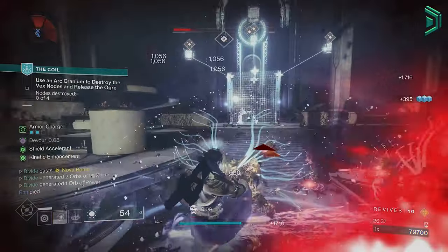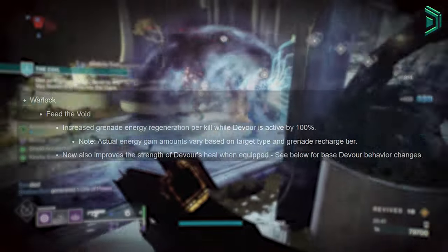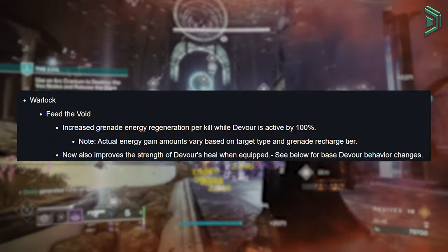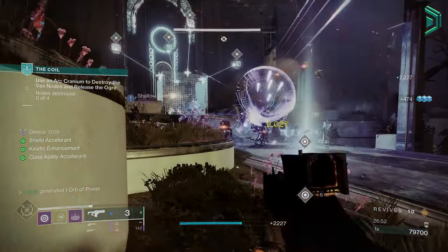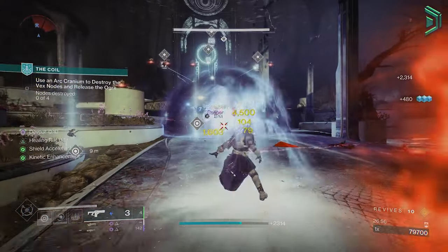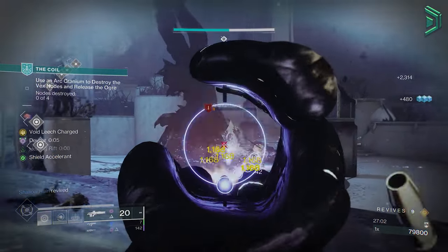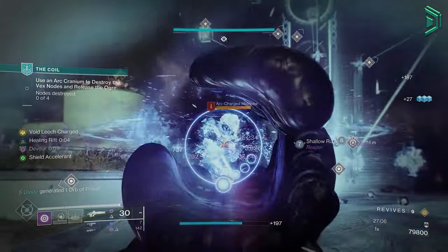Devour got both nerfed and buffed this season. Feed the Void, our Void aspect, will now grant more grenade energy per kill when Devour is active, making this build insanely good for crowd control as well as having that grenade for an extra source of DPS. We're going to get constant ability energy, faster supers, infinite healing and volatile rounds with Void weapons, and a lot more. Since this is a dedicated Void build that doesn't rely on seasonal mods, you can use it in any future season or episode.